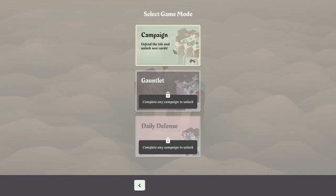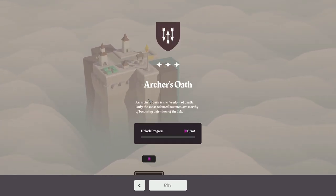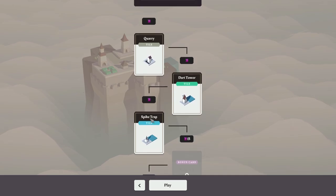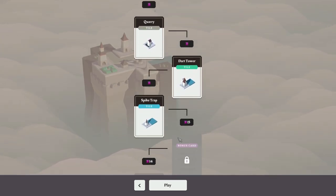So defend the isle and unlock new cards — I'm in. I'll do the Archer's Oath. It appears there are a couple different campaigns we can do. Oh holy frick, that's a lot of stuff. So are these upgrades we get? I think this is a meta progression thing where as we play we unlock new tiles. We start with a quarry, a dart tower, and a spike trap.